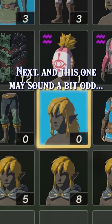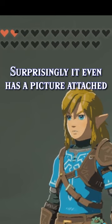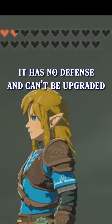Next, and this one is going to sound a bit odd, I found Link's head in the files. Surprisingly, it even has a picture attached to it and actually works. But like with the hairband, which reverts Link's head to the older model, it has no defense and can't be upgraded.